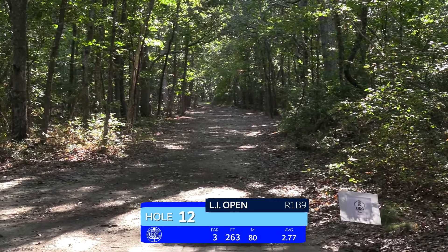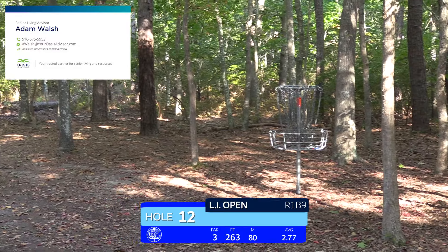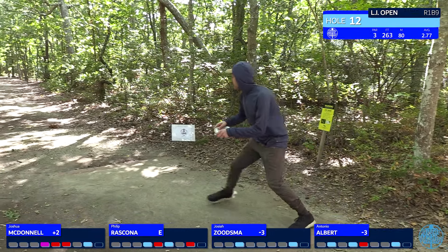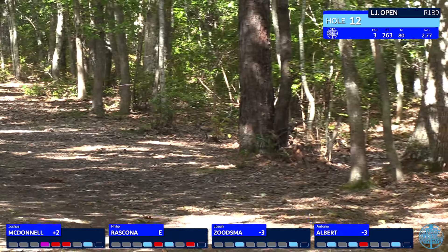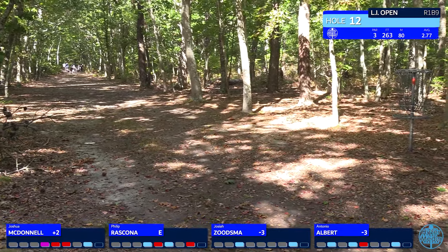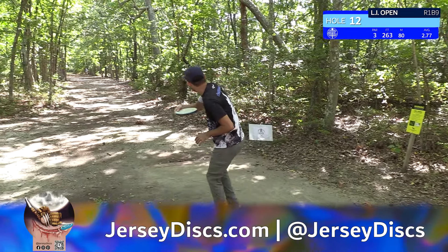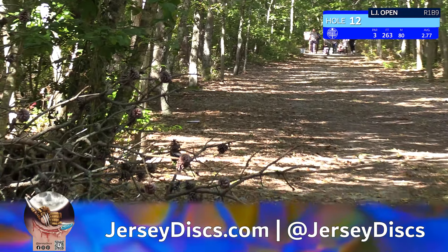We had birdies and bogeys on hole 11. Hole 12 is much more straightforward — 263 feet right down a narrow tunnel with a soft finish on the left, possible ace runs. Jaziah seemed to learn how to skip a disc in the opposite direction — a very cool trick. Antonio will probably show us a more traditional line down the right-hand side with a soft finish to the left.